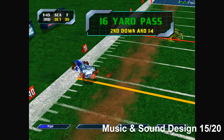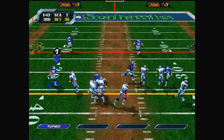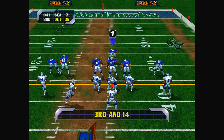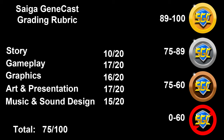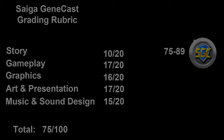That basically wraps it up for this review. Adding up all the points: for story I gave NFL Blitz 2000 a 10 out of 20; for gameplay, a 17; for graphics, a 16; for art and presentation, a 17; and for music and sound design, a 15. When you add all this up, it comes to a 75%, which means this game gets the Sega Genicast Silver Seal of Approval.